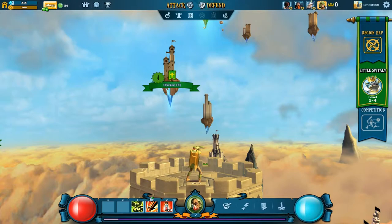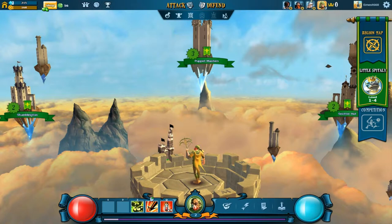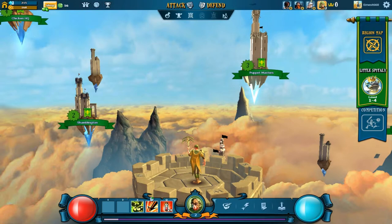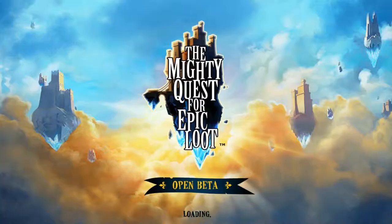The first one I'm going to try to attack is this dude right down here - difficulty easy, obviously. As it goes harder, it still says easy, but I'm thinking that's going to be a bit more challenging. Puppet masters can obviously tell - okay, let's just get into it.